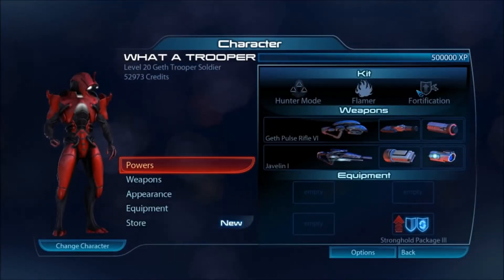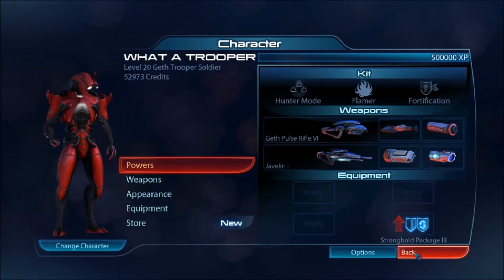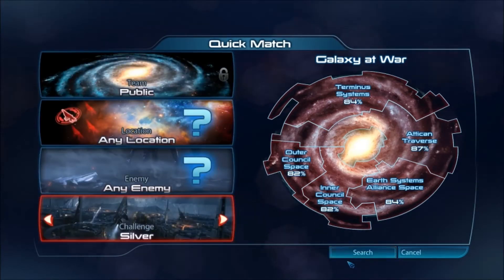The two abilities here — Hunter Mode and Fortification — if you activate Fortification then Hunter Mode, you'll only get the recharge from Hunter Mode, because Fortification doesn't have any recharge unless you turn it off. And then Flamer is something you can just use at any time. But enough of the chit-chat — you guys can see it in-game. Public, any location, any enemy on Silver.